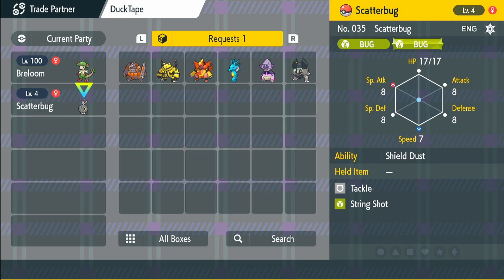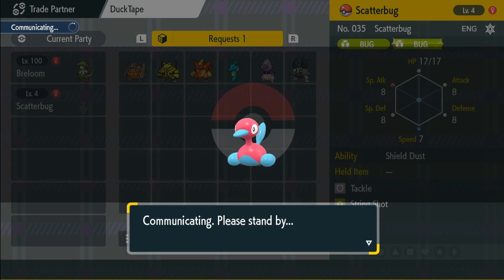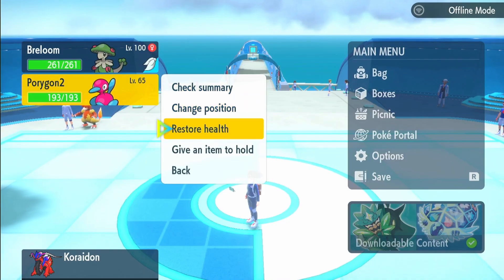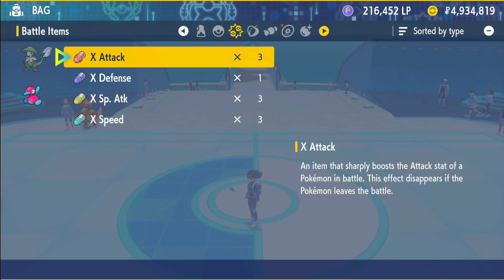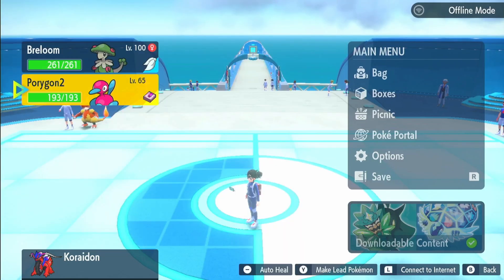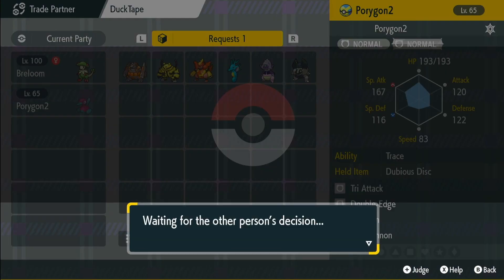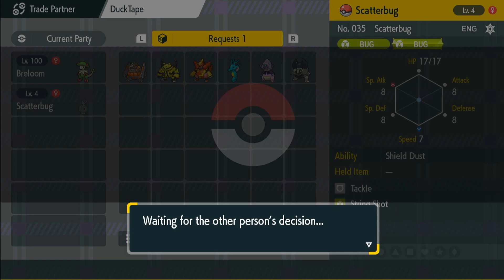So the Porygon on my second Switch has started to evolve. Whoever made these trade evolutions, we should sue him. There we go — I'm going to send my Porygon 2 over now. Got Porygon 2 in the dex. Now we're going to give the Porygon 2 the Dubious Disk. Now that we've done that, we need to go back into the trade — the things you do for a Porygon Z. So I'm going to trade my Porygon 2 and it has started to evolve. There we have it, we finally have a Porygon Z.